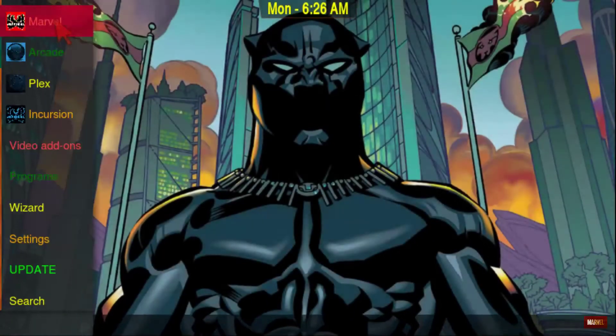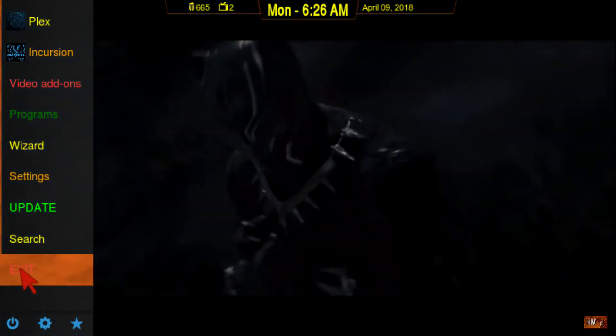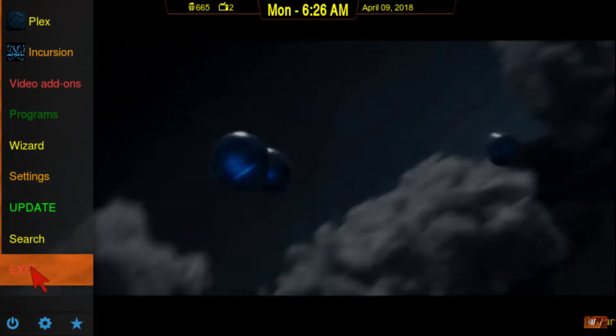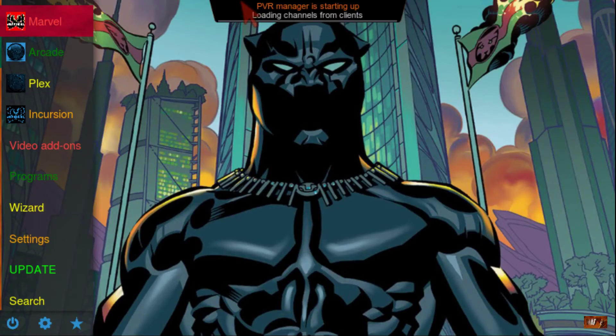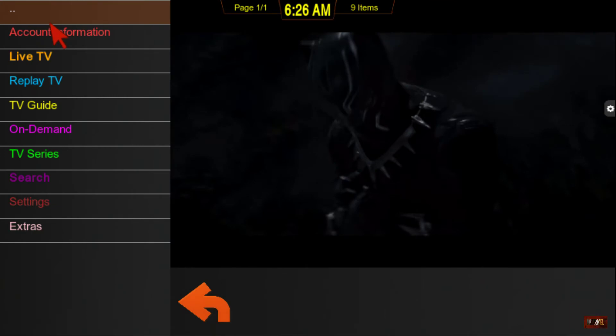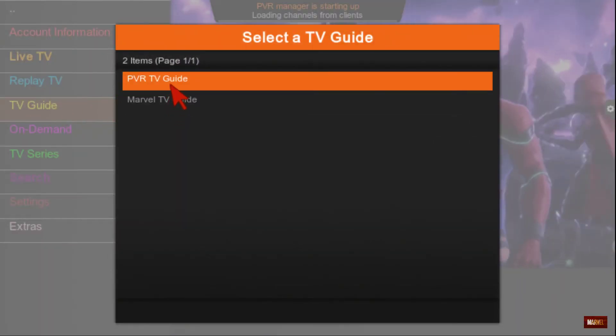What we need to do is exit right after you do the PVR setup — we should exit the app. I'm going to hit Yes and force close, then reopen it. Okay, now that it's reopened, we go back into Marvel, go to TV guide, and go to PVR TV guide. You can see our channels are loading up here.